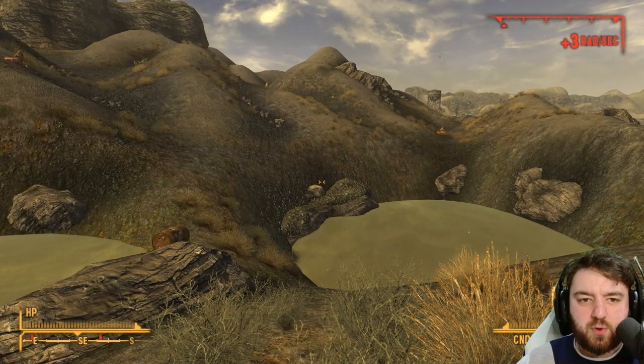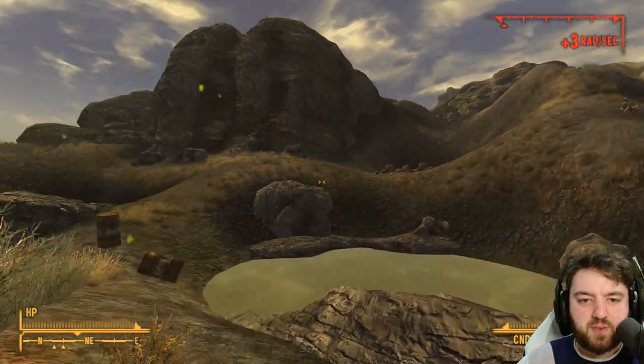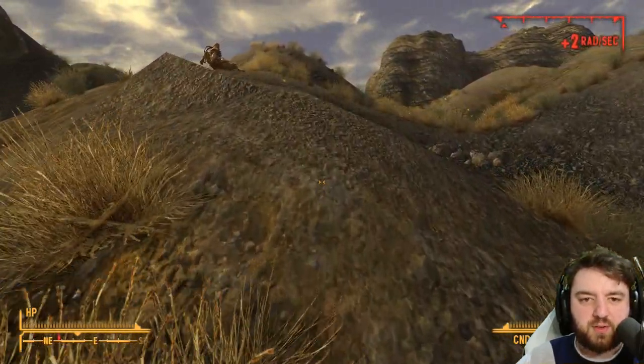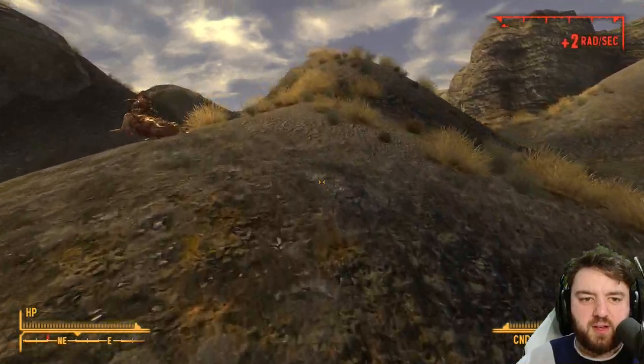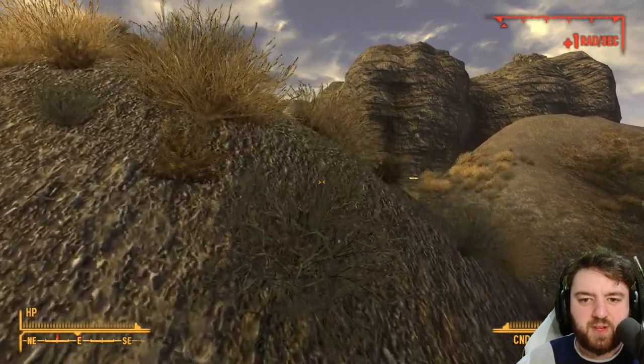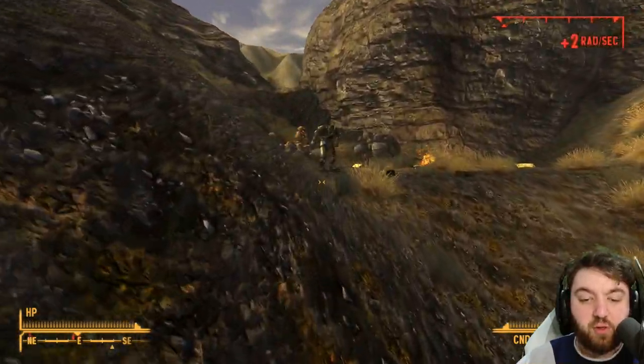Now, you might be wondering, where are all the centaurs I promised? Well, they're up there, actually up there with their little buddy, a super mutant — usually armed to the teeth. We'll see if we can go up and introduce ourselves as the explorers of the wasteland. There he is, with an evolved centaur.